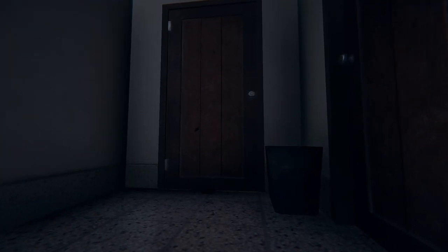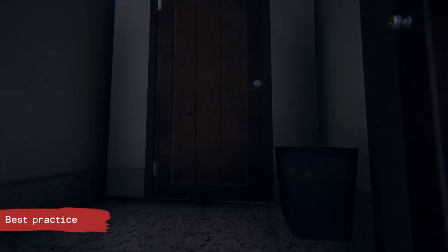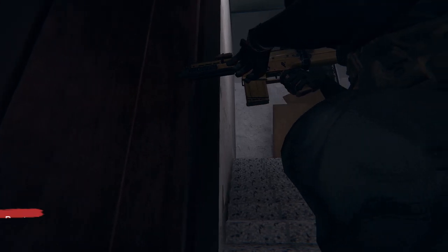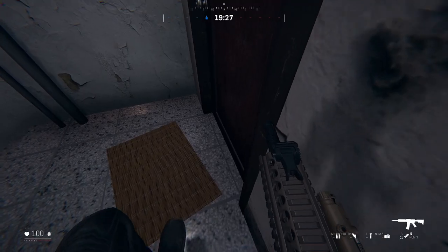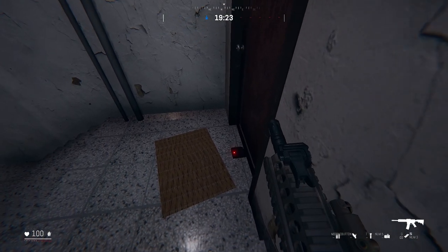When trying to install or operate the UDC, your weapon might clip through the door if you're too close to it. This will let the defenders know that you are behind the door, and they will most likely shoot through it to kill you. So the first thing you should avoid is trying to install the UDC when facing the door. Try to be on the side of the door, and even if you might not be close enough to open the door, you can still install the UDC.